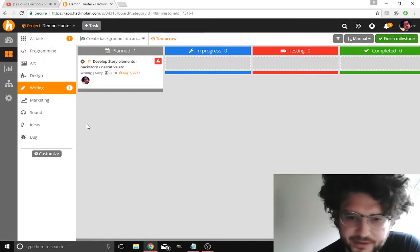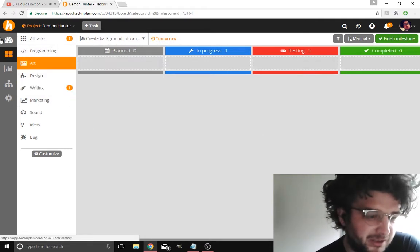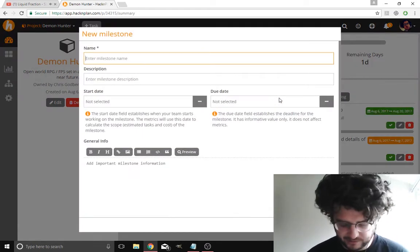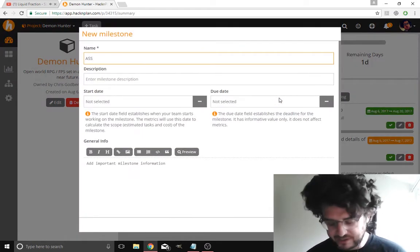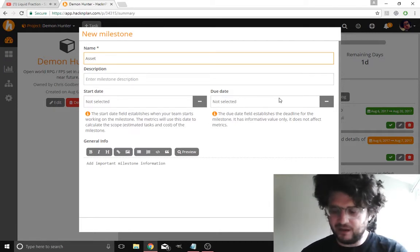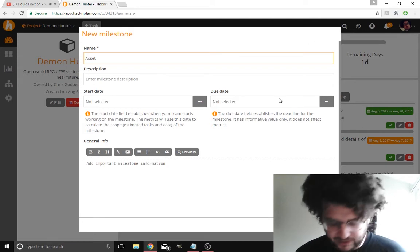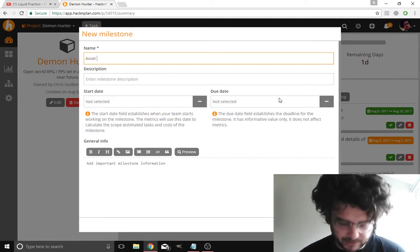There are some other things we're going to have to define here. Let's create another milestone — asset creation. This is the best way to do it really: logically break things down and you'll just figure out as you go along. Things will branch off like a mind map in your head — you'll be doing design work, asset creation.